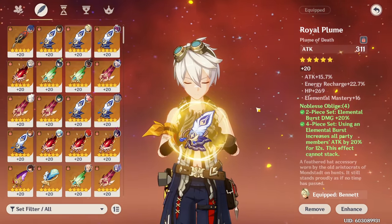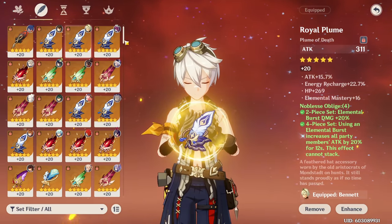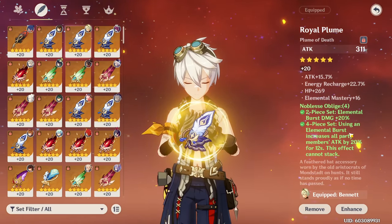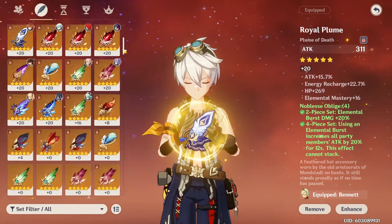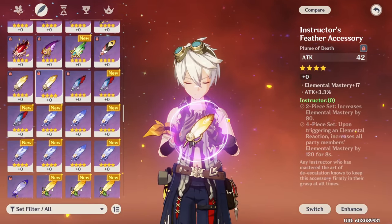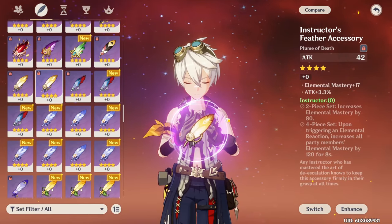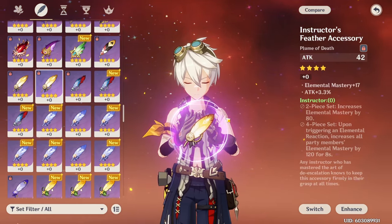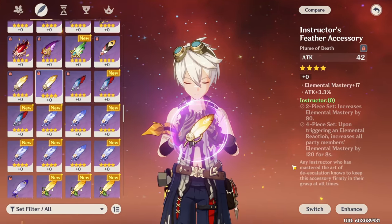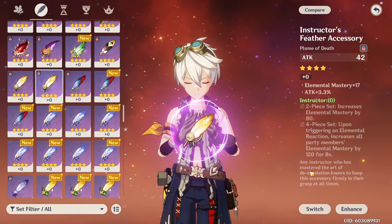Four-piece Noblesse is great and pretty much made for Bennett. But there are other sets that can sometimes be better depending on your team. The four-piece Instructor, for example, can be very nice in specific comps — when your main carry is proccing Melt or Vaporize, like Hu Tao or Xingqiu constantly proccing Vaporize, Instructor can be great and can actually offer more damage than Noblesse depending on your team comp.